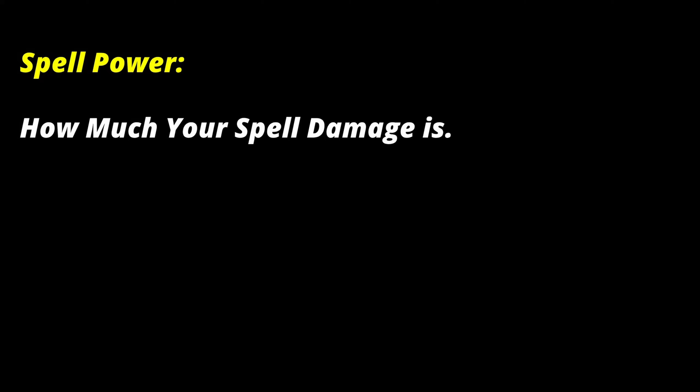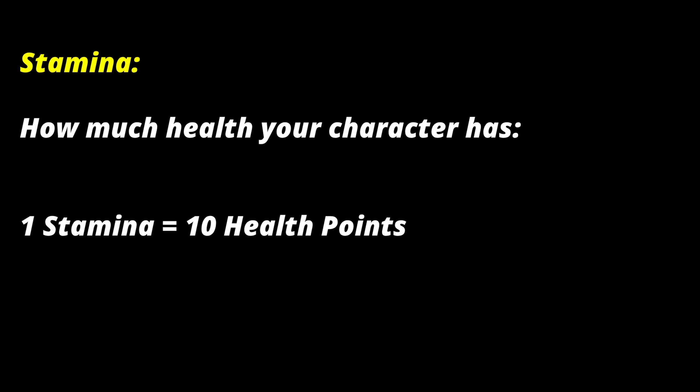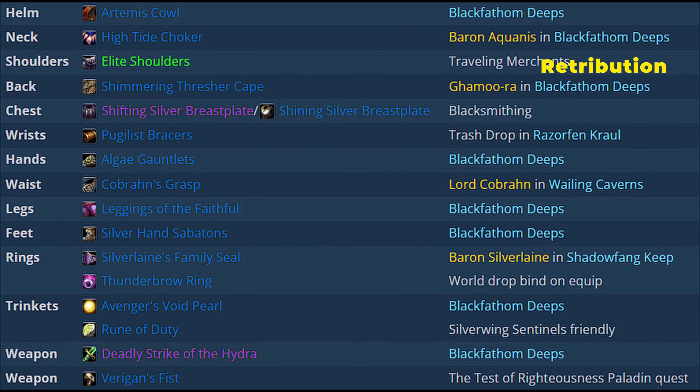Sixth stat priority is stamina — one point of stamina gives 10 health points. Seventh and last is intellect — one point of intellect gives 15 mana and a small increase to spell crit chance. Best-in-slot gear is shown here, with a link available in the description below.